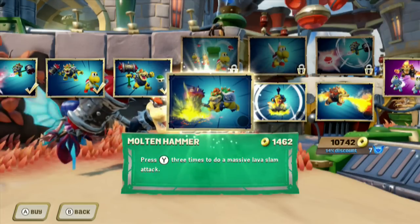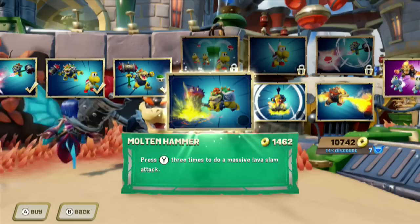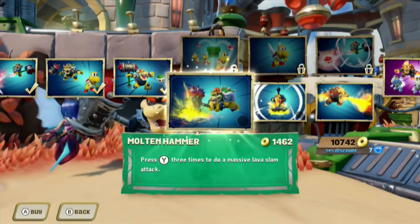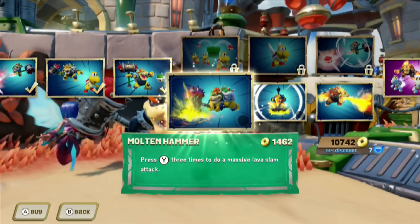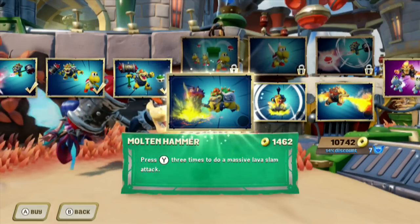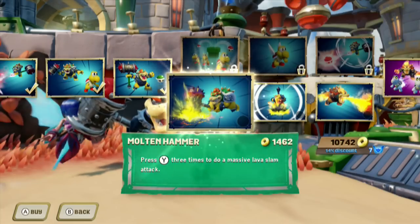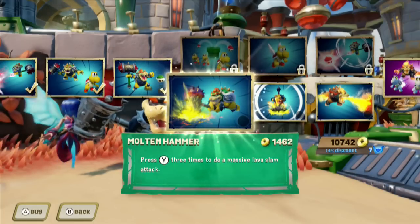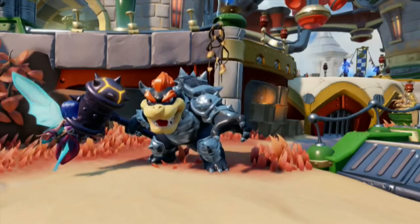Molten Hammer — $1,462. Press Y three times to do a massive lava slam attack. Right now it's essentially swing left, swing right, then a double overhand vault. Damage number-wise: 30 to 45, 30 to 45, 40 to 60 — that's what it still is for our fully upgraded Hammer Slam regular. Let's see what we get here in terms of a damage increase.